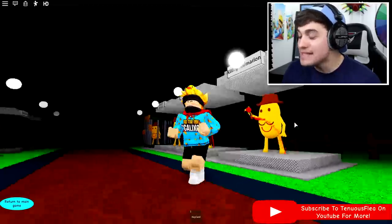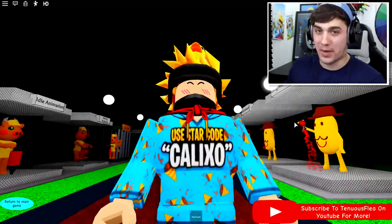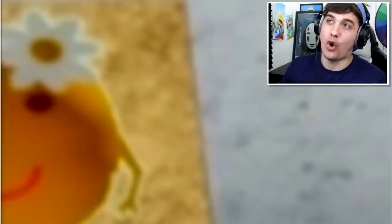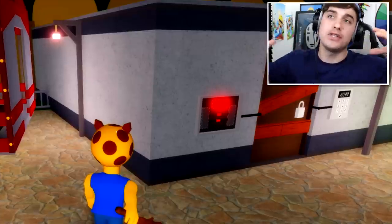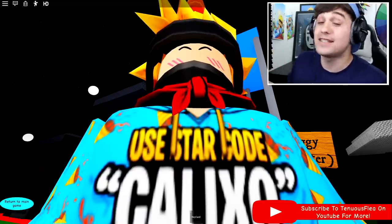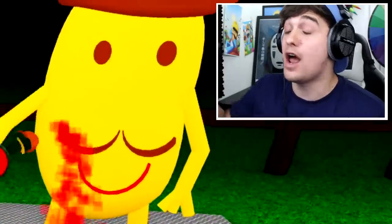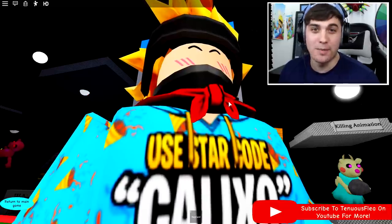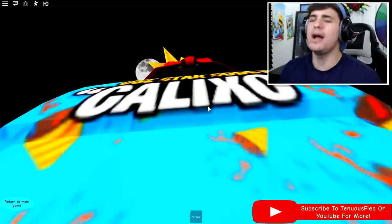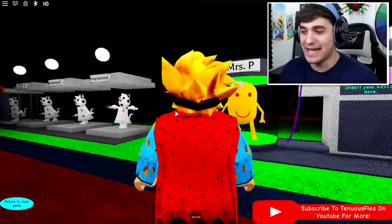We just looked at Mr. P, and now we're about to look at something brand new, and also something I was expecting. If any of you have played the circus chapter in Piggy, you will know that in the end scene there is a photo on the wall. We have to assume that room is the owner's office of the entire circus, and you know who owns that circus? It's Mr. P. Ladies and gentlemen, I present you — Mrs. P.